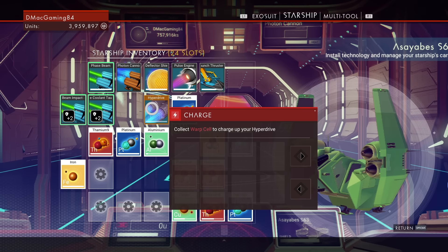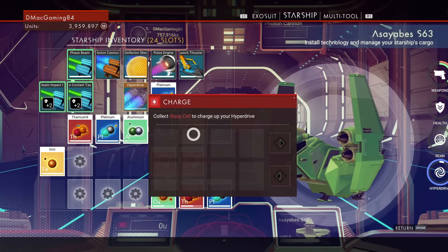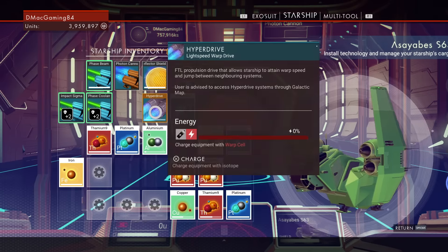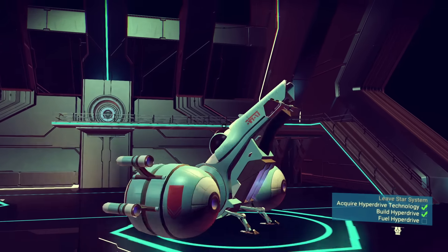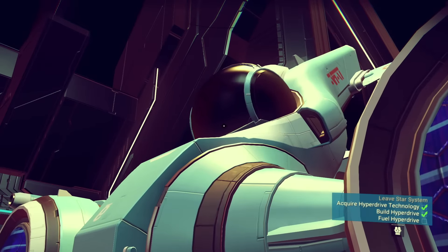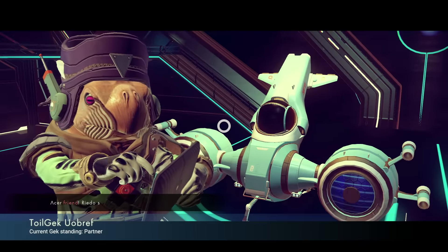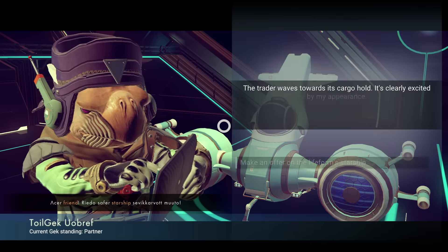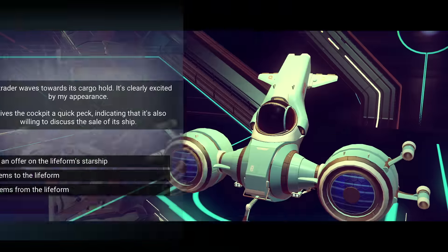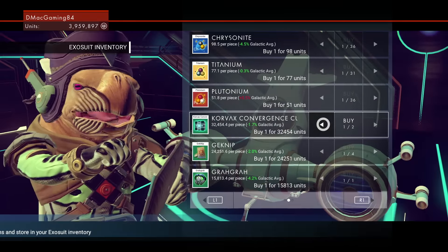This is where I'm going to put the hyperdrive. To make the hyperdrive, once you have the recipe, I believe there are two things you need and one of those you can definitely buy at the space station. Once you make the hyperdrive and install it on your starship, make sure you have a good starship with a lot of inventory slots — that's going to be important if you're trying to get rich.